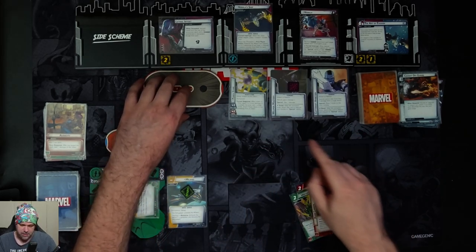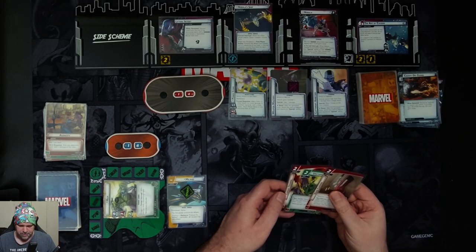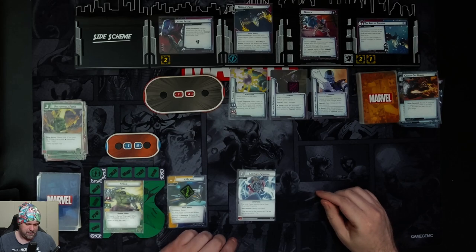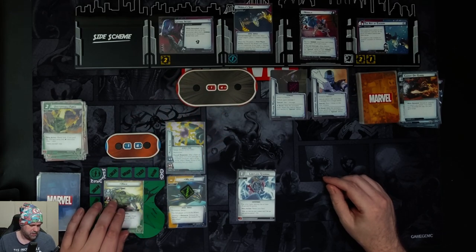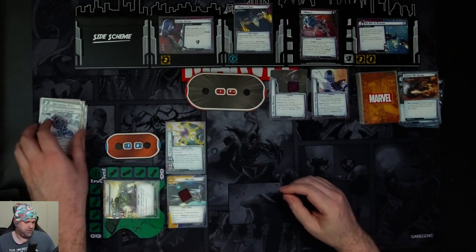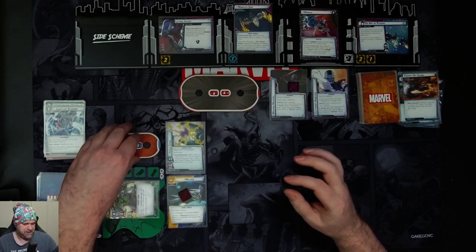We attack for three — she retaliates on us for one, knocking her down to 14. We spend two physical resources for unstoppable force to ready Hulk, and since we paid with physical resources we draw a card: limit stamina. We hit her for three which means we get the power stone, then hit for four because we have the power stone. We use the Milano with limit stamina to ready our hero and attack for another four. We should also take two more retaliates from her.